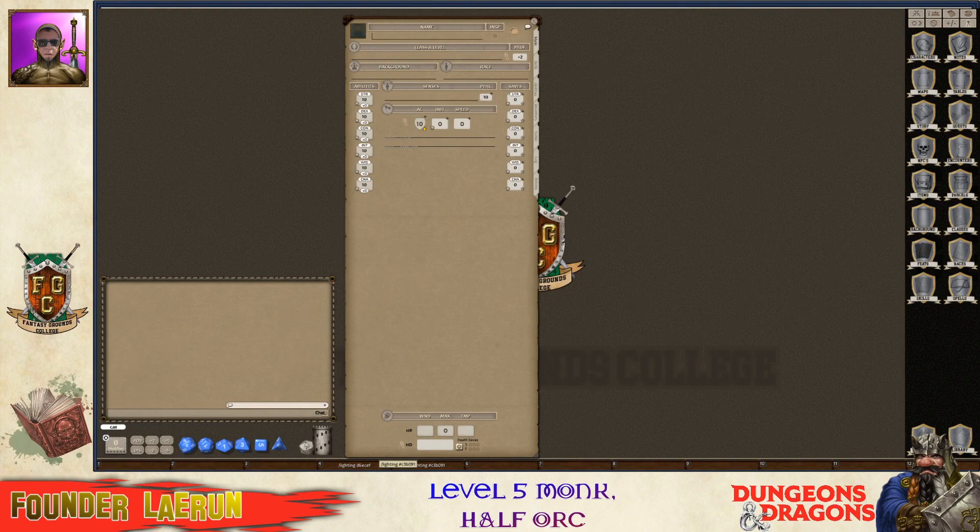First things first, I'm going to put his stats in using standard array, just like usual. So I'm going to give him a dex of 15, probably a 13 on his strength, a 14 on his constitution, a 12 on his wisdom, and an 8 on his charisma. So he's not going to be the most friendly person, but he is definitely going to be pretty buff once he gets to that point.